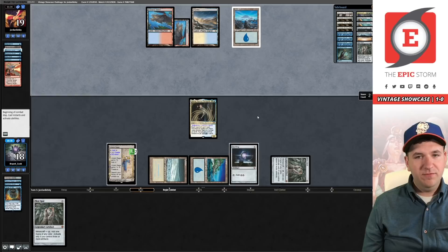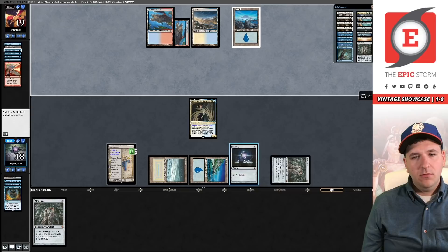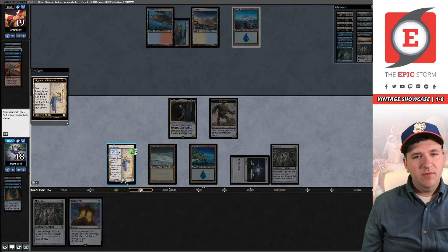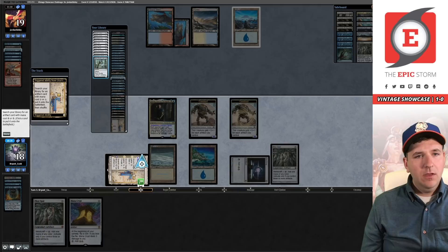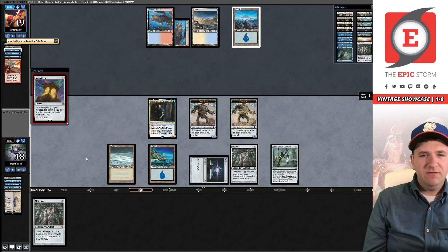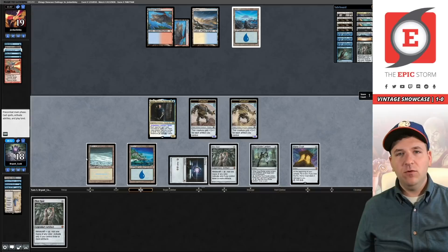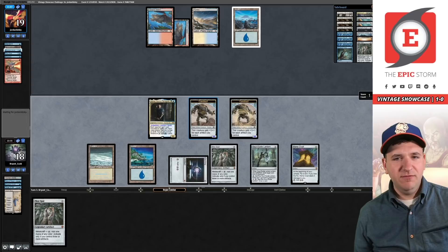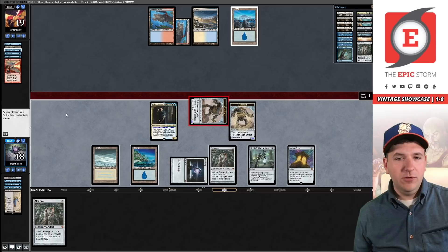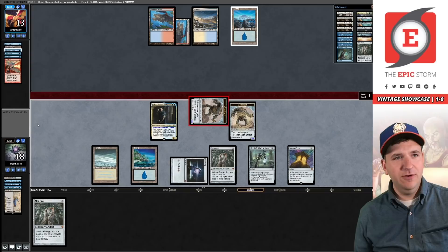If we let Lavinia die, all their Forces turn on. They're passing — I have six cards in hand. We're going to make a Construct here — that turns on metalcraft. Take our draw, make another Construct, then get Soul-Guide Lantern. With Soul-Guide Lantern we exile the Ancestral so if they play Mystic Sanctuary they can't get it back. I'm going to play Mana Crypt — it tells our opponent that we don't have Force in hand. I'm not going to swing with Lavinia because I had a feeling they had Hullbreacher, and I don't want Lavinia dying to Breacher or Snapcaster.